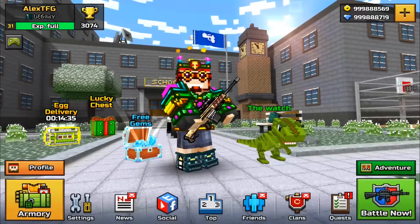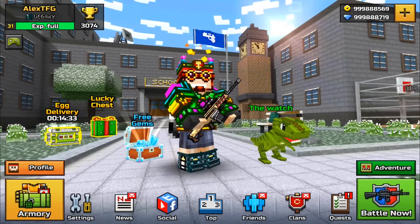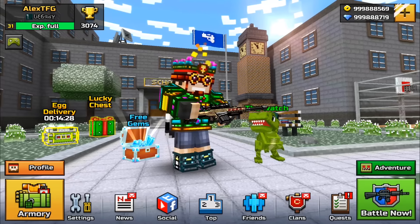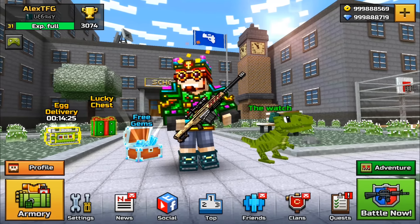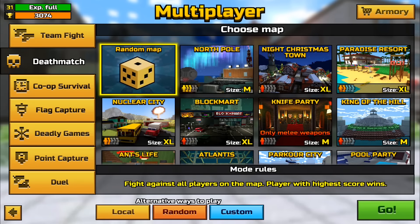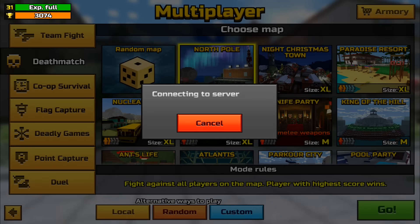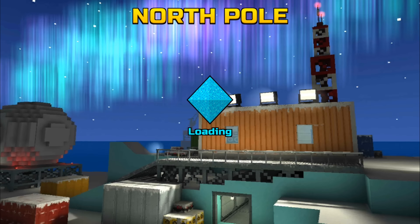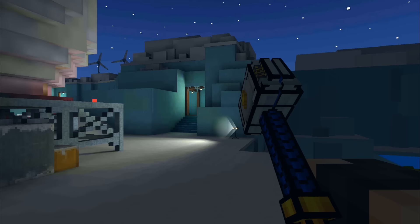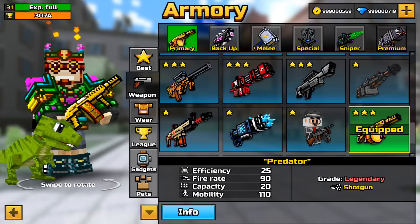What is up guys, Alex here. Today I'm going to be doing the top six removed weapons in Pixel Gun 3D. These weapons do not go in a certain order — they are just six removed weapons that I thought were pretty good, and Rilisoft decided to remove them. Now let's get started — I'm going to join a match and we'll begin.